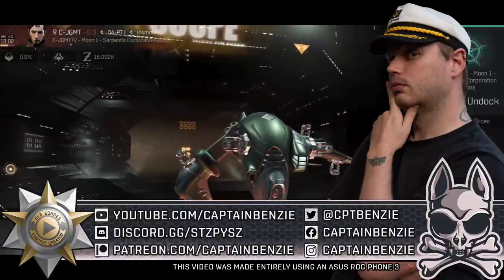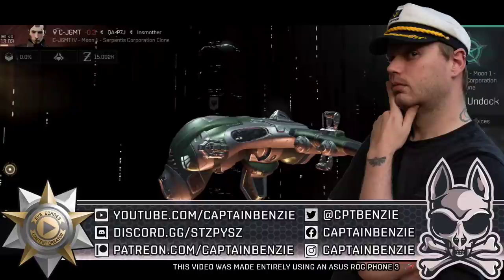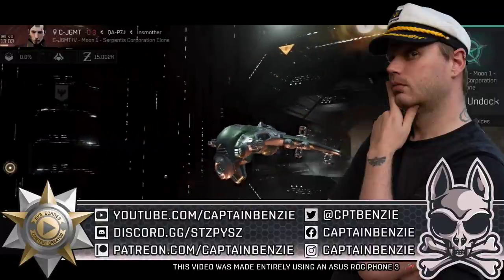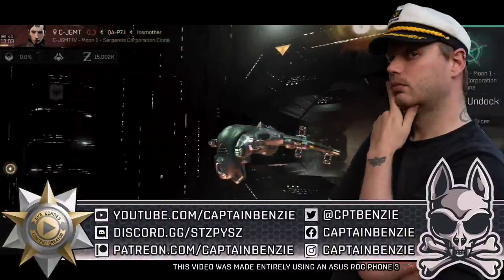Like the other episodes in the Frigate Pilots Manifesto, this video expects you to have gone through the Catskull Academy playlist of lessons. I'll expect you to understand terms like prop, the difference between micro-warp drives and afterburners, how your capacitor works, how turrets work, all that jazz. If you haven't already familiarised yourself with the Catskull Academy playlist, click the link in the top right or in the description down below. If you do enjoy this video, hit like, subscribe for all things Eve Echoes, and let me know in the comments what ships or topics you want me to cover.